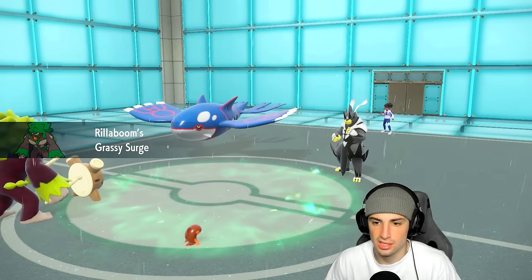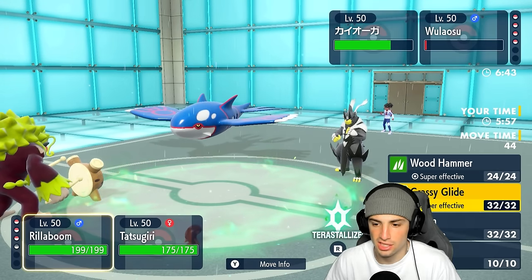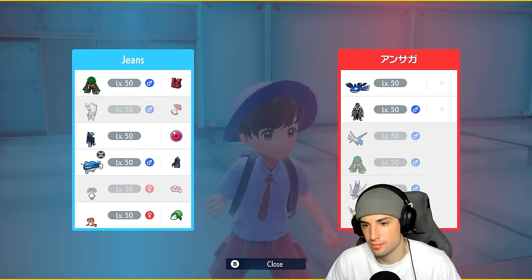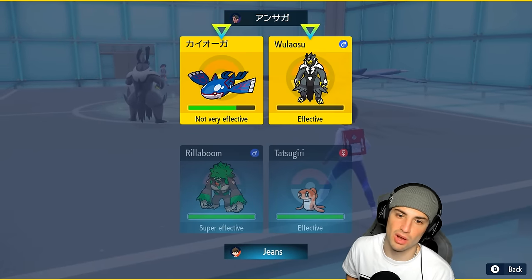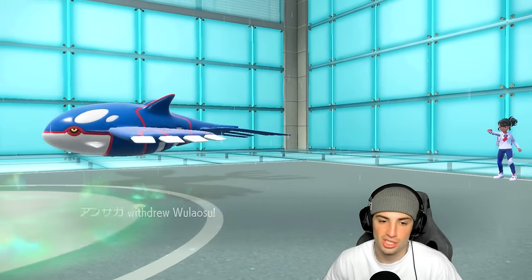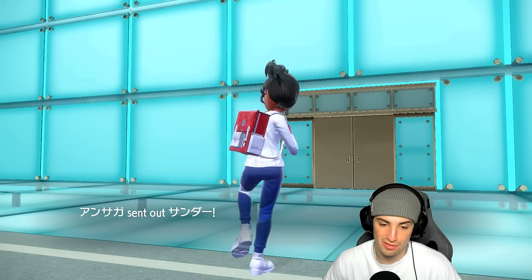I can fake out Urshifu if I want, go for Icy Wind, or I could go for Grassy Glide. I think we just go straight into Grassy Glide here, and on top of that go for Icy Wind in case he wants to swap in somebody else — get a little speed control. There's a swap for Urshifu, which is kind of tough for us. We still have Tera type which is wonderful, and Zapdos is going to fly out.